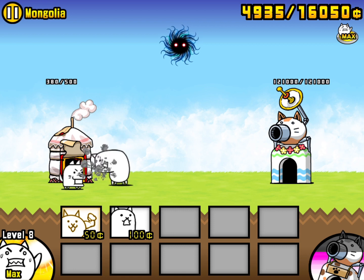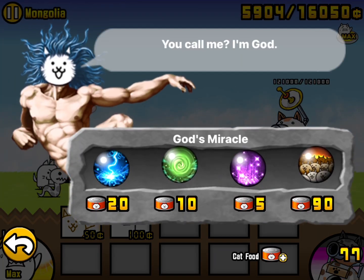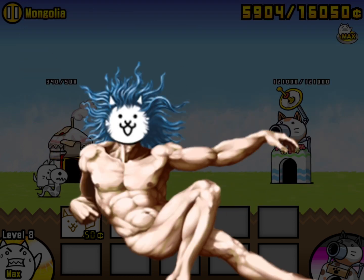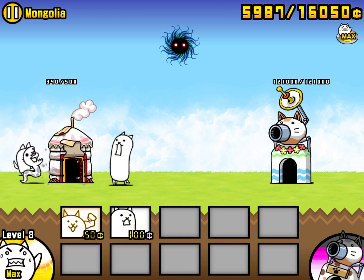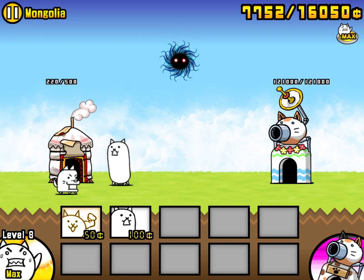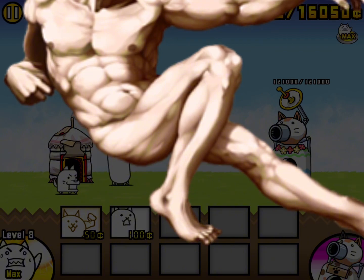After the goofy-ah-looking doge dips out, a snake with weird freckles appears. He is very dangerous, so it is best to use Cat God on him. Watch as the goofy-ah-looking dog and the snake with weird freckles get completely destroyed by this bolt of lightning. Another goofy-ah-looking doge appears — this is not good. It is best to use the Cat God again. Sit back and relax as the overpowered strike of the God of Zeus completely obliterates this goofy-ah-looking doge.